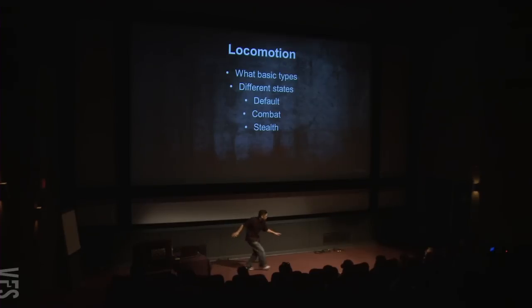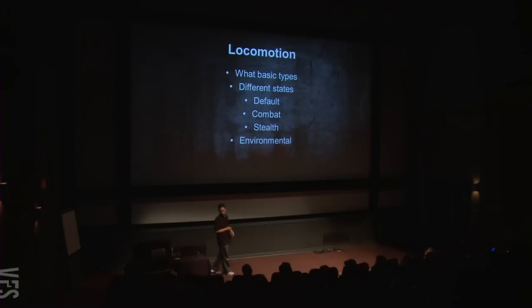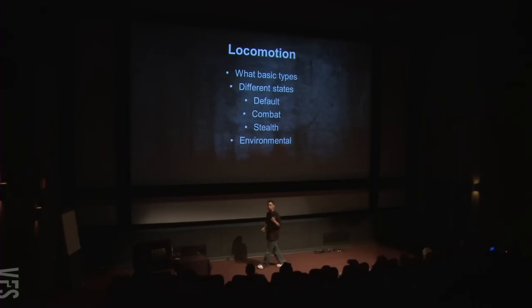The other thing you want to look at is your environmental interaction — where you're making a platforming game, or there's a balance beam or tightrope to walk over, climbing a ladder, hanging on a ledge and strafing left and right. All the things you can do from point A to point B. This is where you plan it out and how it factors into your scope and planning out your animations for the game.